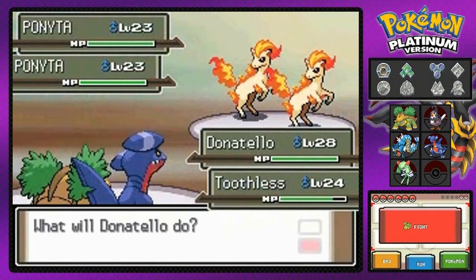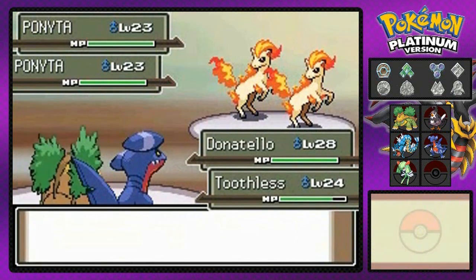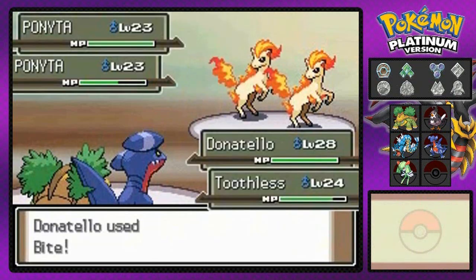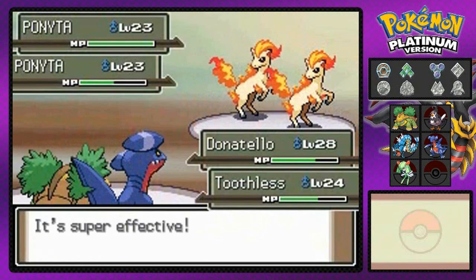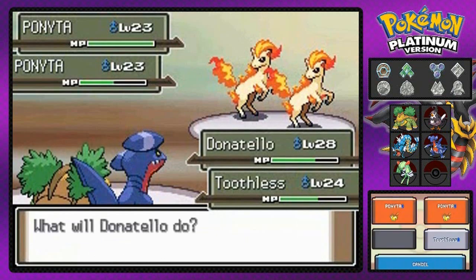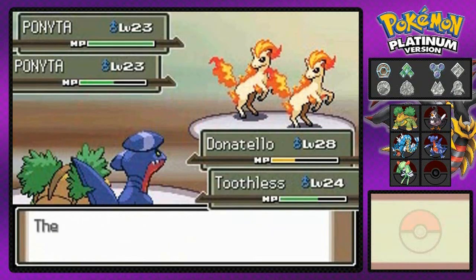I may have made a mistake right here because I got a grass type Pokemon against two fire type Pokemon and I don't have a ground type move. That is going to affect me. Hopefully we can finish these guys off before they start ganging up on me. There's that Stomp — that's one down. And Flame Wheel hits Donatello. Ponyta is giving me the business right now with Flame Wheel — holy crud.